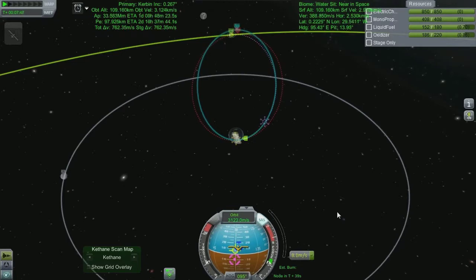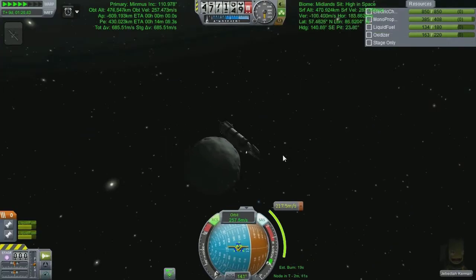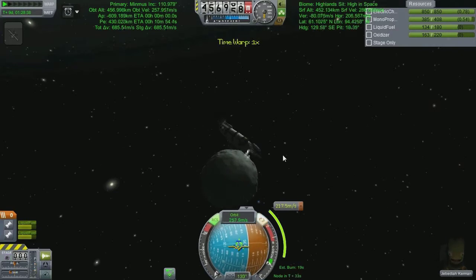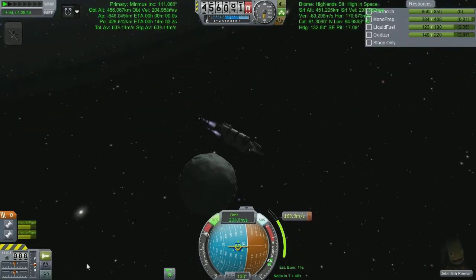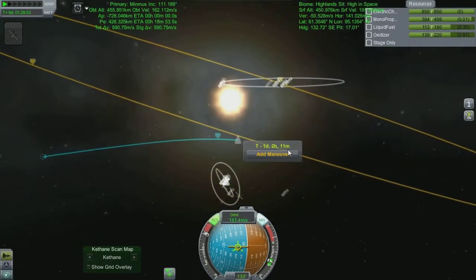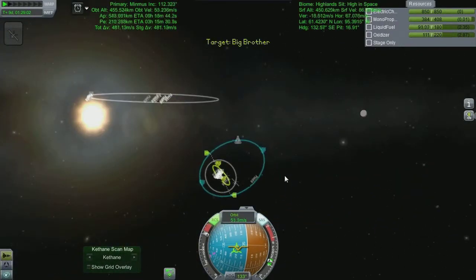We'll jump forward towards the actual Minmus orbit because you've all watched me do these transfer burns enough. Here we are screeching our way down to Minmus periapsis so we can circularize our orbit — whatever altitude you do your circularization burn at is the altitude you end up in a circular orbit, which isn't great.